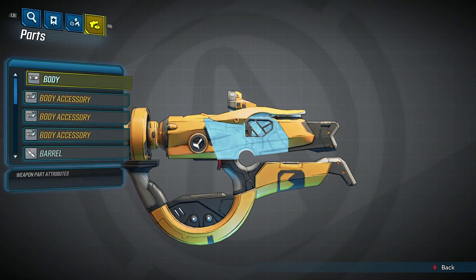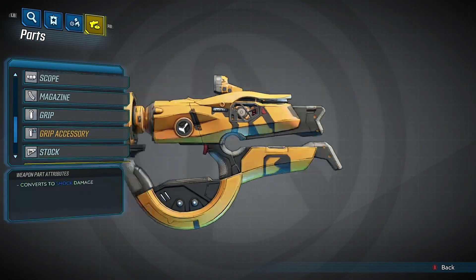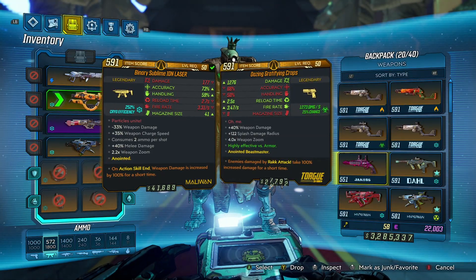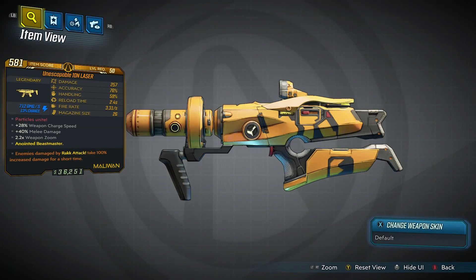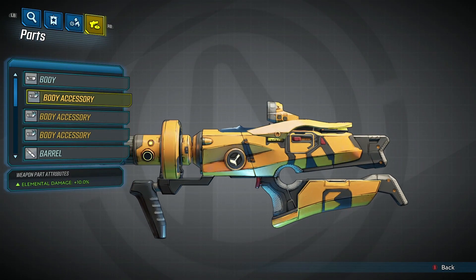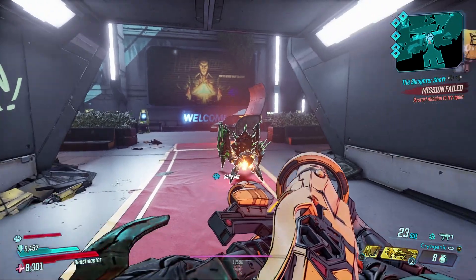You can also get parts on this weapon that boost the elemental effects as well. I've been farming for an anointed one that has 305% cryo efficiency — this one has 252. This other ion laser is a shock and radiation, which isn't as good because shock and radiation both do well against shields. You want to pair elements that do good against different things, so you would want shock and cryo, or corrosive and fire, or something like that.